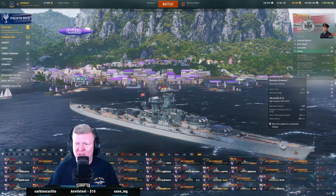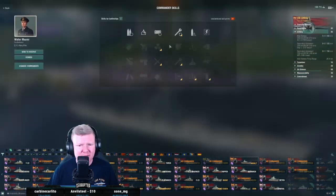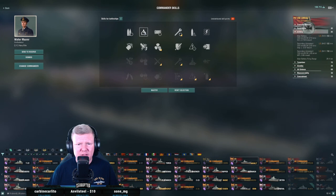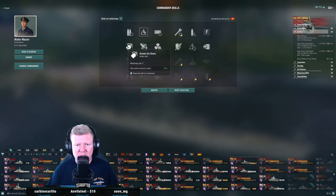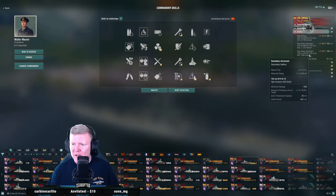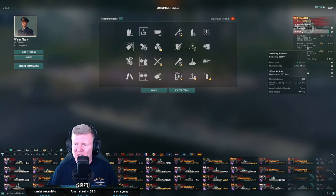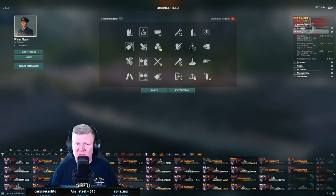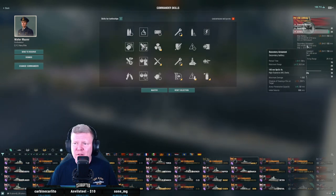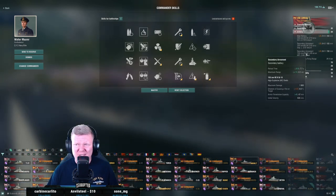3.4 on reload, 8.6 — yikes, that hurts. Let's look at this briefly. If you were to try for secondaries, we'd probably be going Demolition Expert. I want turret traverse, do something like that. Now I have nine-kilometer secondaries on a three-second reload — that gets me 32 mils and 47 mils. The 32 is useful in my matchmaking bracket; the 47 is likely overkill.